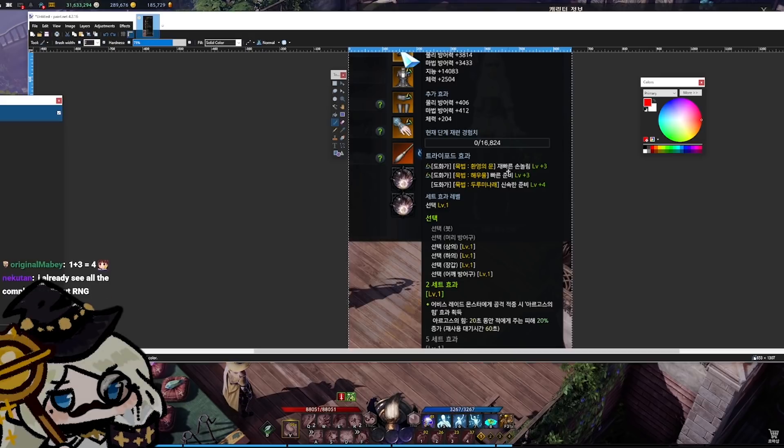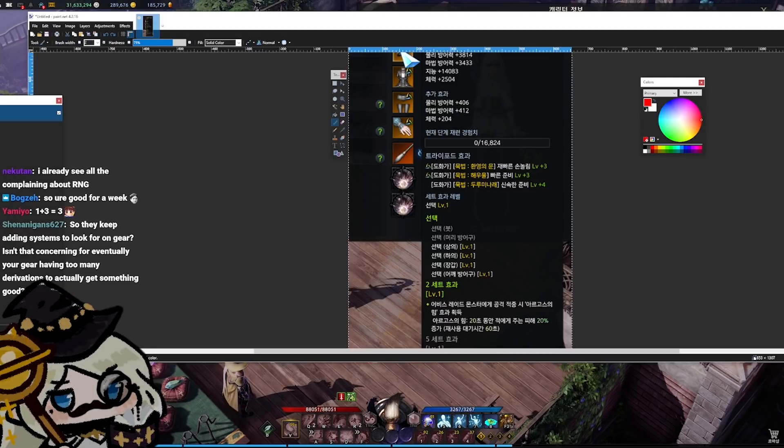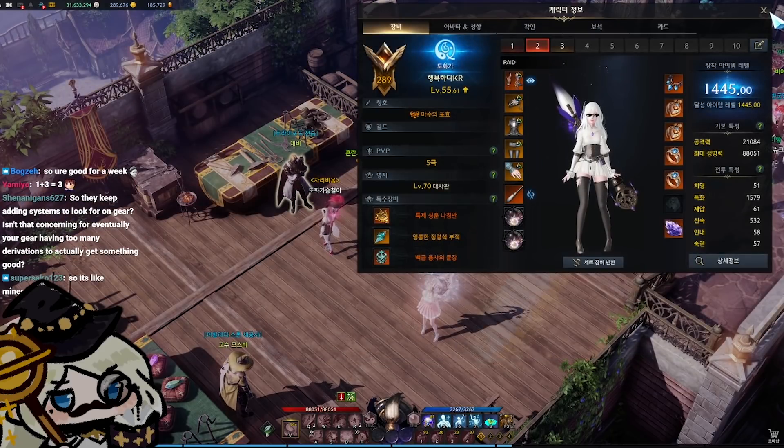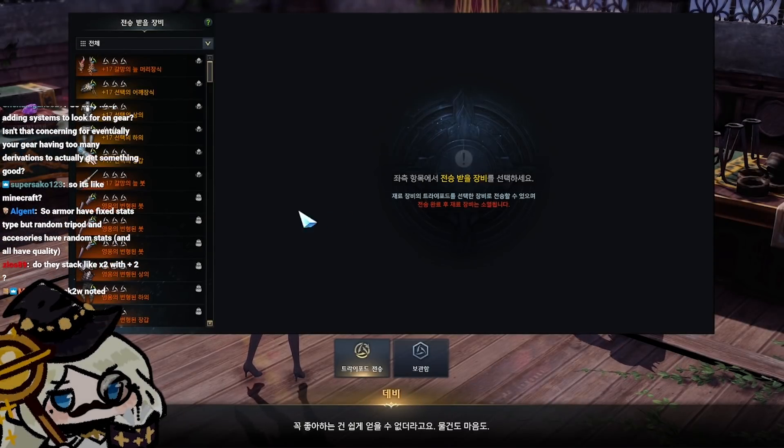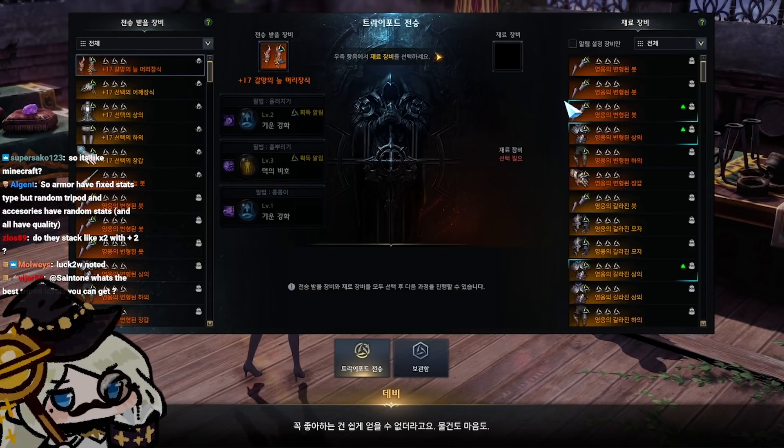Instead of a traditional system of leveling up something passively, you're getting your tripod levels through the gear. You might be wondering: how do you actually get it on your gear, and if the gear drops or is created with random tripods on it, isn't that too much RNG? Well, yes — but that's why this system exists.